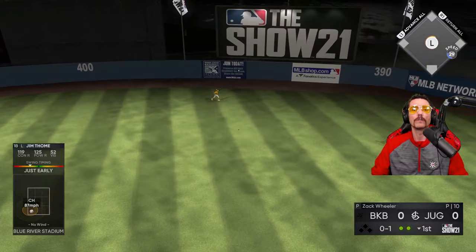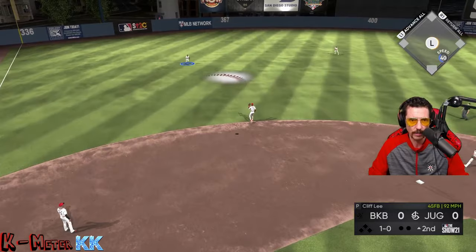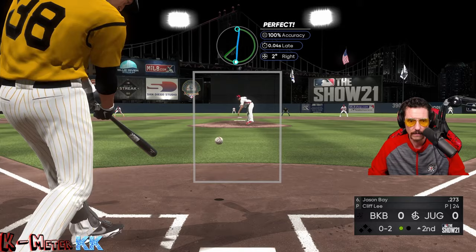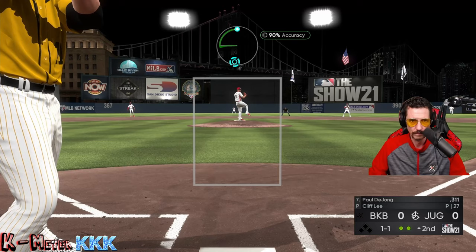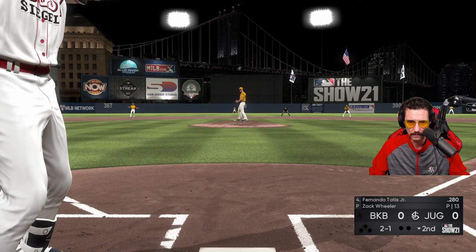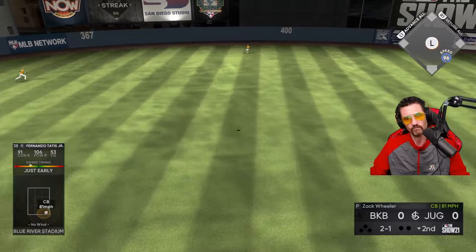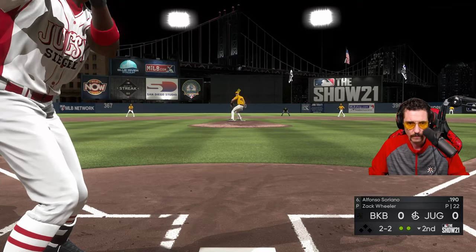Jim Thome, get up ball — damn it. Cliff Lee, get there. Soriano, I need you! Put this ball in the dirt — yes he did! That ball should have been hit a lot further, I lucked out there. If that was a fastball it would've been gone. Fernando's gonna go deep right here — for a split second that was gone. Oh my lord.